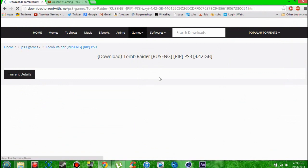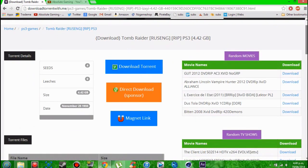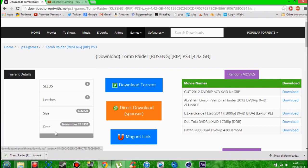It will put you on this page and the page will load something like this. First thing you want to do is check the seeders and leechers and make sure there's more seeders than leechers, otherwise your game will take way longer to download. Then you just want to hit 'Download Torrent'. You need to have a torrent program — I've got uTorrent, which is a really good program. There are other ones you can use but uTorrent is probably the best.